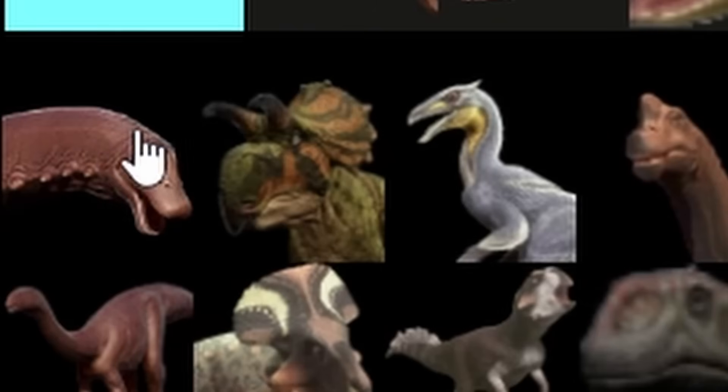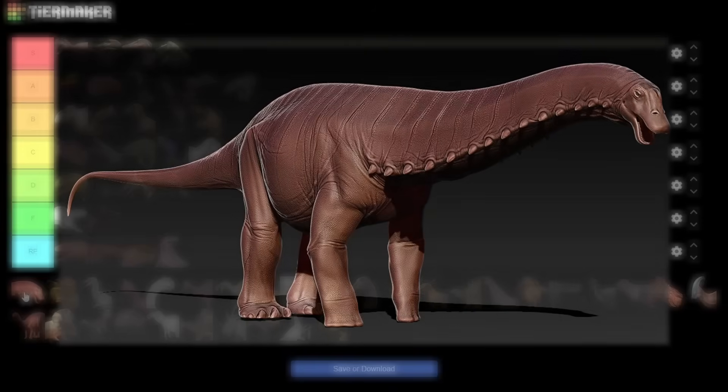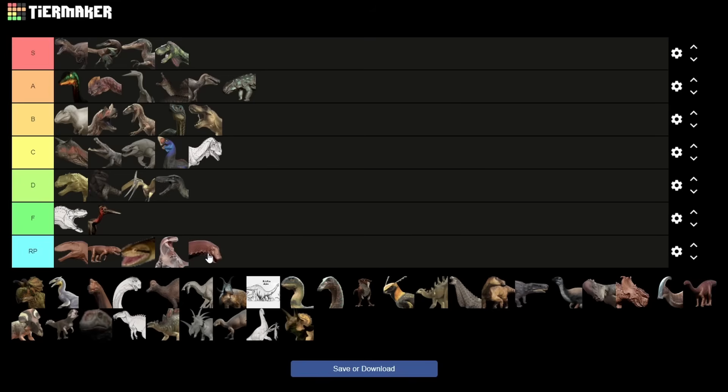Next up is Apatosaurus. I don't have much to say since we have no concept art and basically just one character model, which looks cool, I guess. I dig the lateral neck spikes. In my opinion, it would be better for larger carnivores such as Giga or Acrocanthosaurus to take down in pairs. It's also really good for aesthetics, but due to the lack of info and no concept art, I'm going to put it in rating pending.